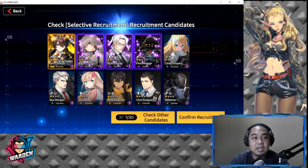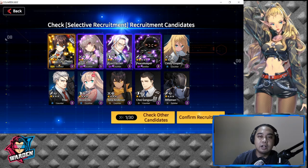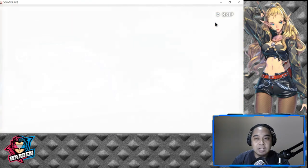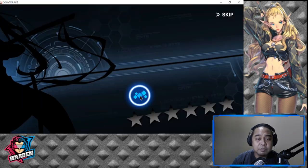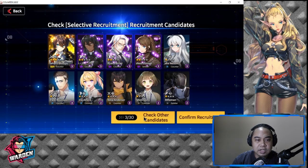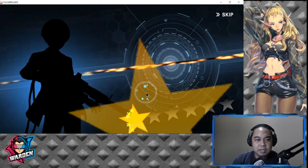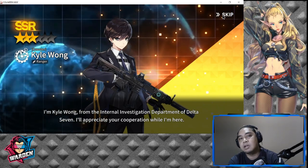With this pick I'm actually happy, but let's look for Kyle. If I were going to be carrying this account I would save this, but I'd like to look for Kyle. Elizabeth Pendragon is also good. Let's speed this up — okay, here's Kyle Wong.